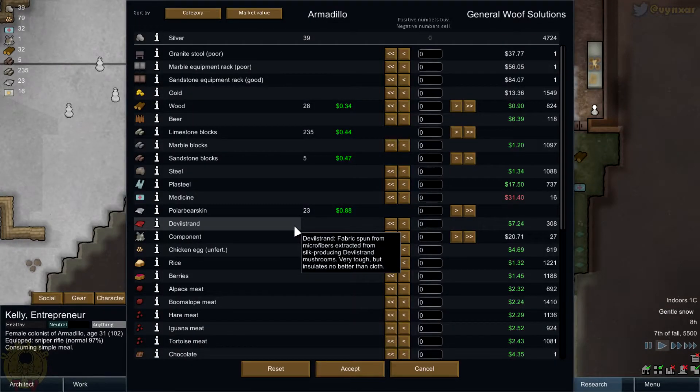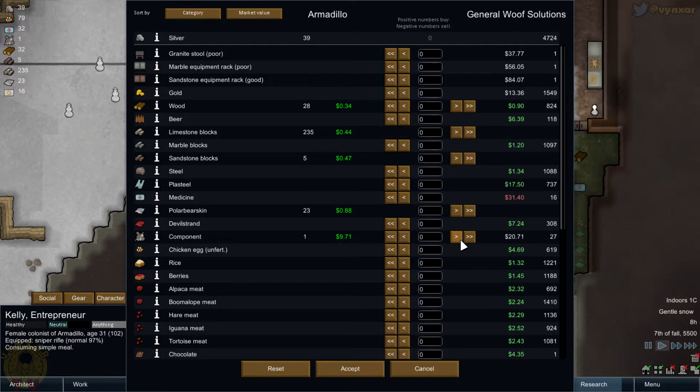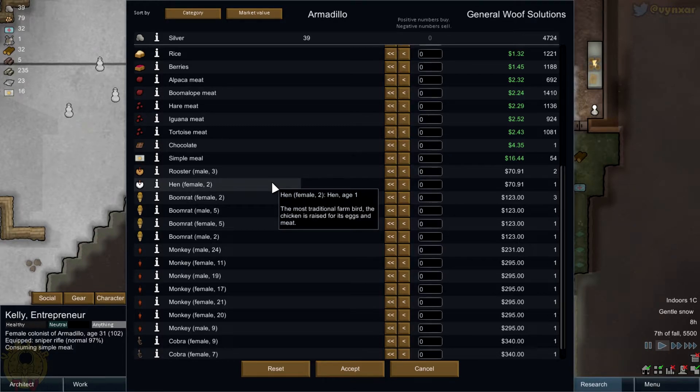I might not have so much things to sell, but they might have things to give me. So they've got component, which is nice. We don't have so much money — let's see what we can sell. We've got a few things but they are not buying. I could sell the Devil's Strand — just need to get it. What do we have to sell? Sunblocks — not for so much, going to be a very bad deal. Might want to sell the Sunblocks. I want Component obviously. They've got a bit of meat — they've got ants.